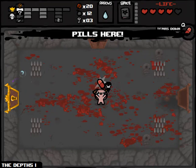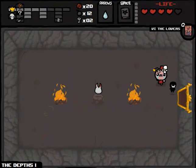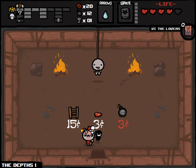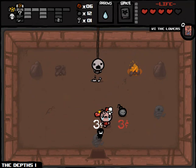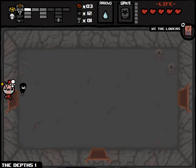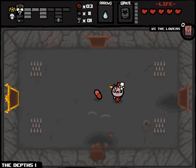What do we got here? Monstro's Tooth — not nearly as good as the Book of Belial. And in the shop we have a ladder, a heart, and a bomb. Guess we'll pick up the ladder — not the most useful item right now but you never know when I'll need it. And to save my Lover's card I'll pick up the heart as well. I probably will not get another chance to use the shop.